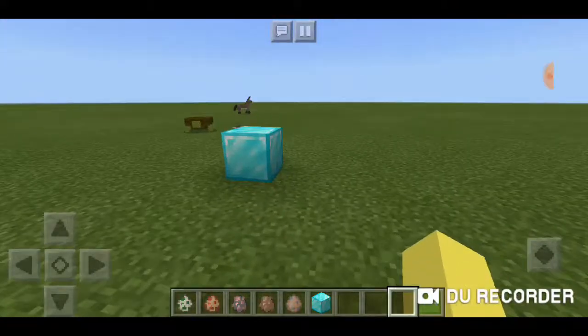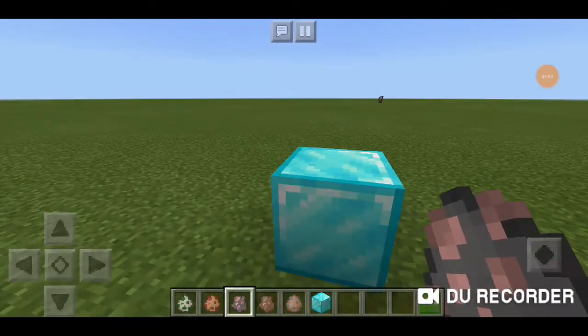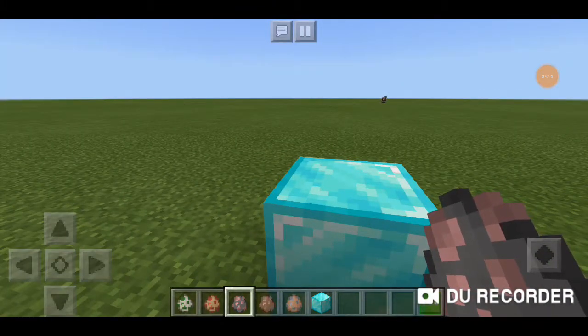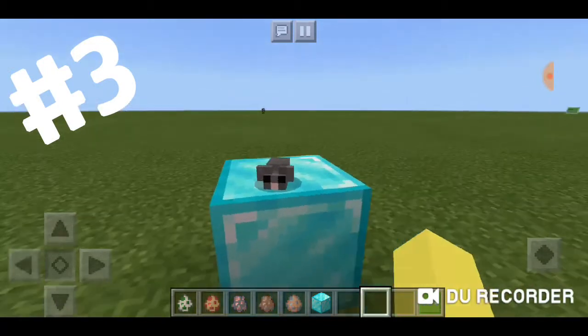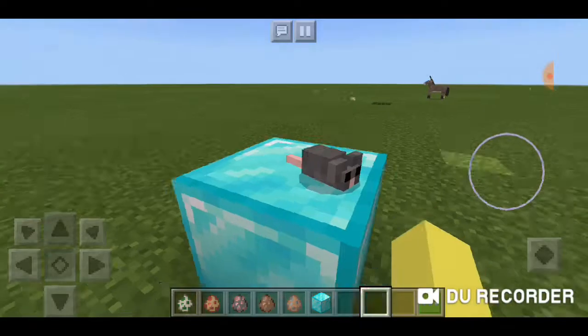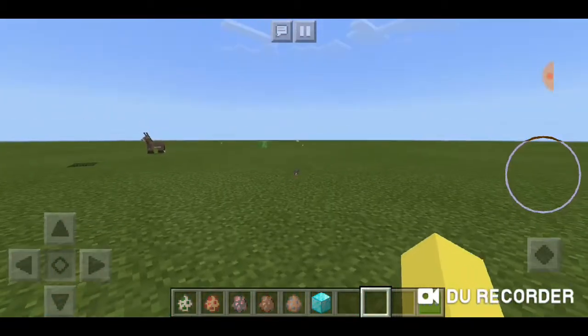Coming up next is the mouse — our third new spawn egg not found in vanilla Minecraft. Spawning it in, it is even smaller than the hamster, still adorable. I'm just glad it's a mouse and not a rat. Bye Mickey Mouse!